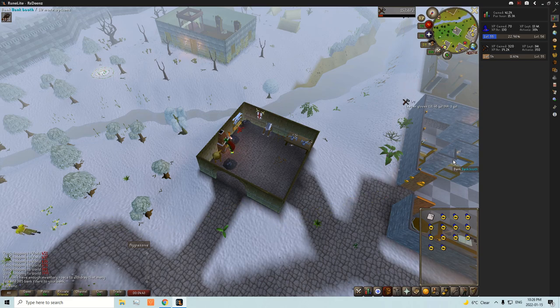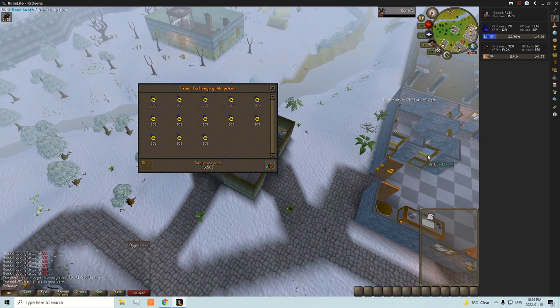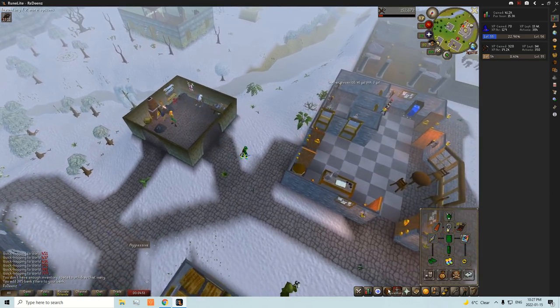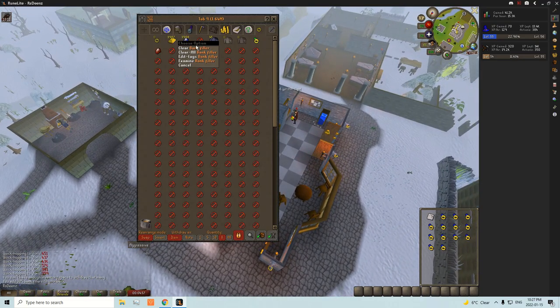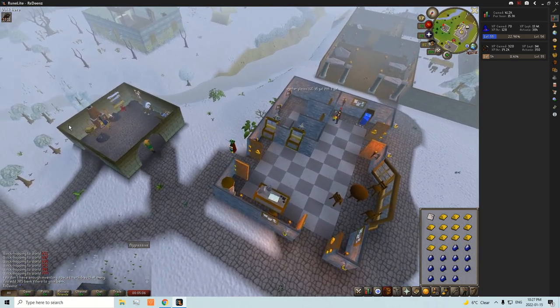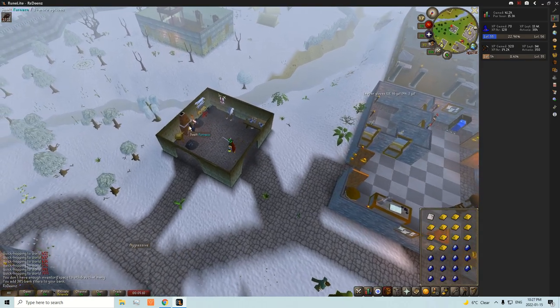It feels like I'm running to the bank every 10 seconds — it's just super fast. We got 6.5K off that run and I think it was 3.9K or something before. Pretty good; you make them pretty fast. So we're going to be grinding out sapphire rings now instead, alongside doing our plate bodies, and we're just getting closer and closer to the bond — I can feel it.